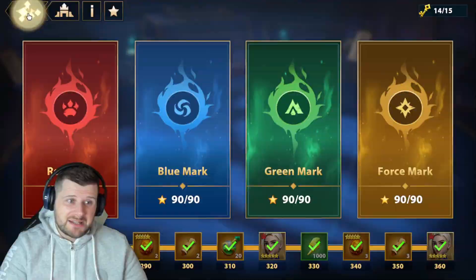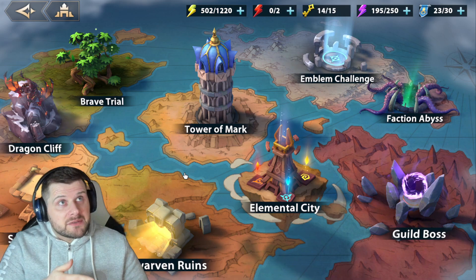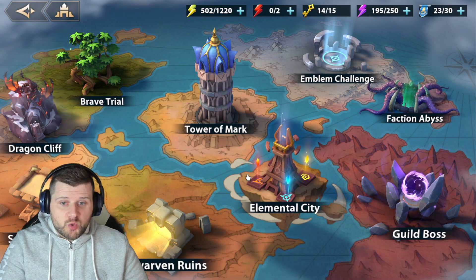Dwarven Ruins — I haven't tried enough teams with him yet, but I can see him being very good for wave control and clearance, so I'll look at building a team for Dwarven Ruins. Faction Abyss again — I haven't actually pushed through Faction Abyss since getting him.